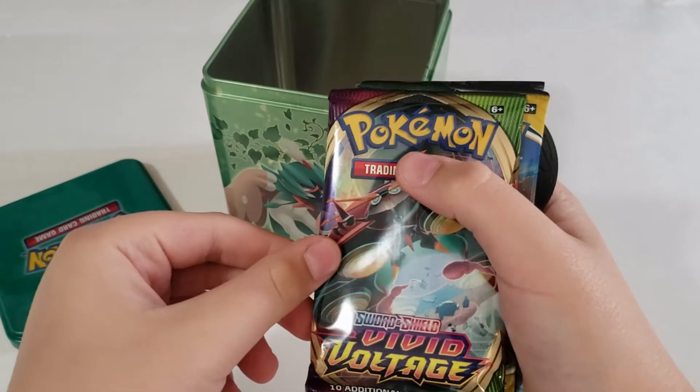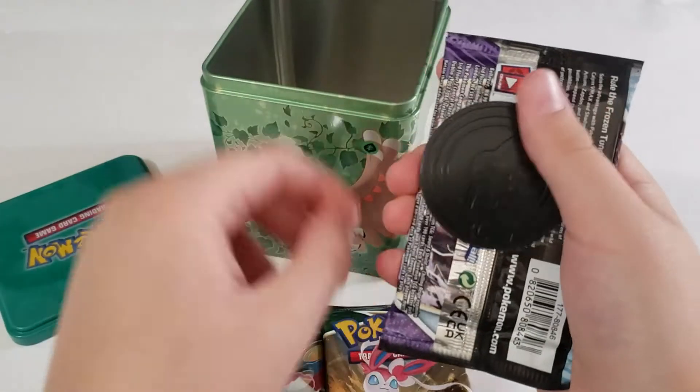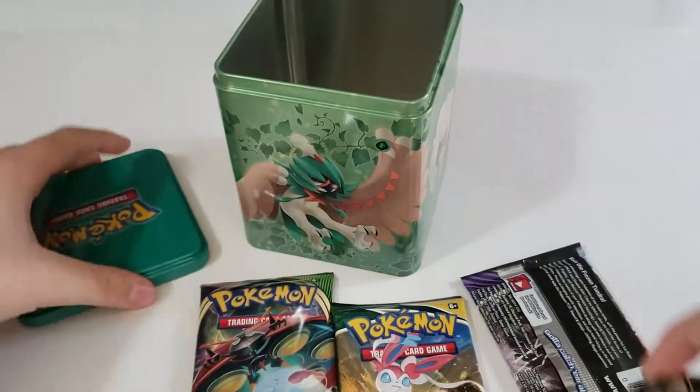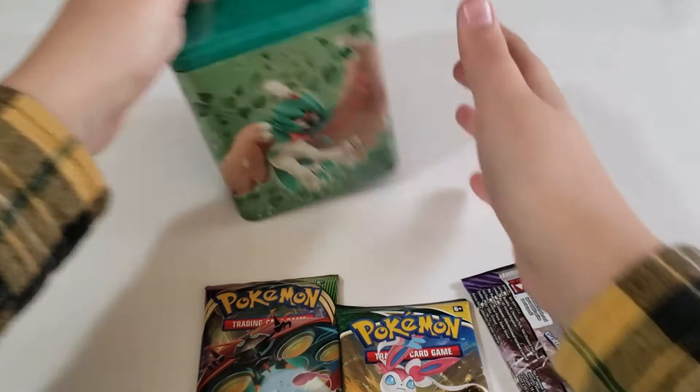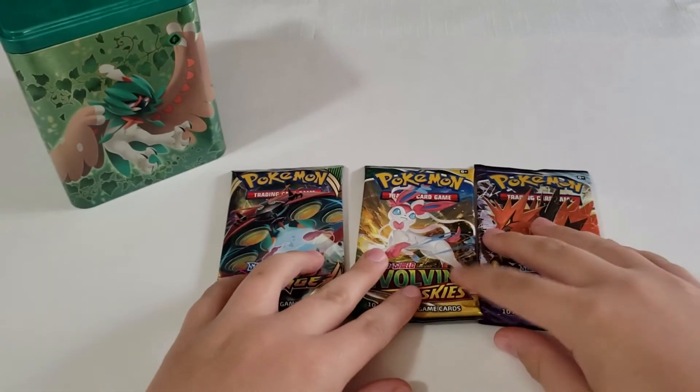We have Vivid Voltage and Evolving Skies. Let's see our coin — that's a little cute Garuki. So we have our packs — which one should we open first?